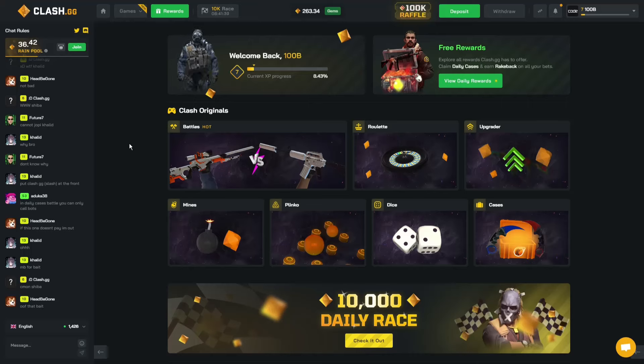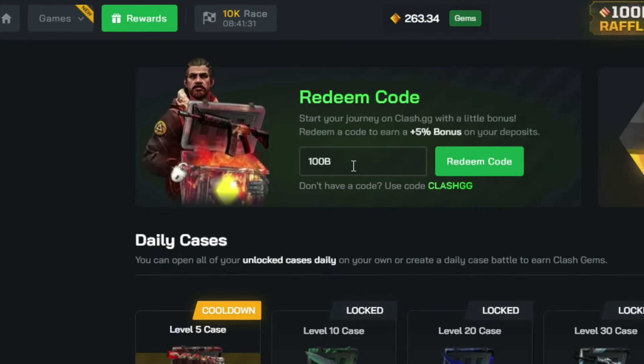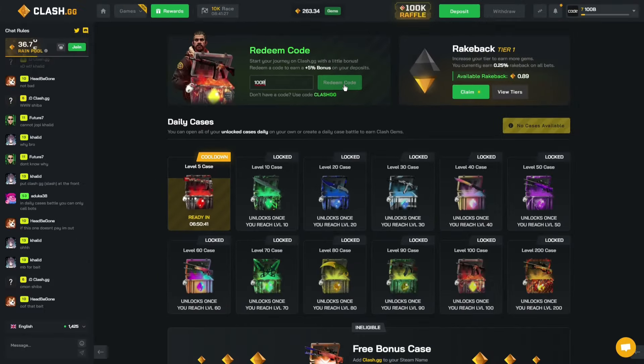If you're looking for the best promo code on clash.gg, just log in with your Steam account, go to rewards, and enter '100b' then press redeem code to get your 5% deposit bonus.